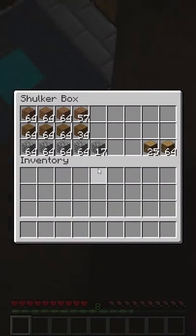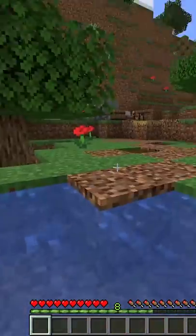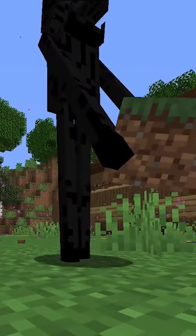Hidden doors are a very slick system to show off in your base, but the standard levers and buttons make for a pretty bland input to use. So that's where we need to get creative and resort to this classic bit of knowledge.